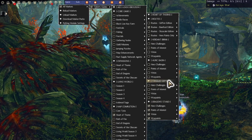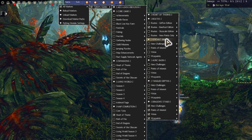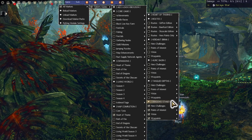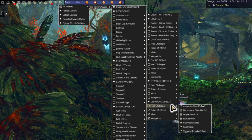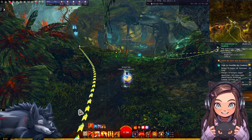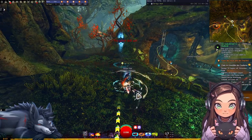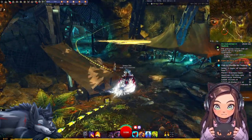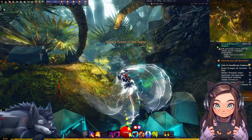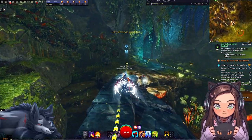Wir haben jetzt hier unten die Verschlungenen Tiefen, das ist wahrscheinlich Taria, und das müsste die Grasgrüne Schwelle sein. Genau, es sind vier Karten. Du hast die Möglichkeiten, wie du unterwegs sein möchtest. Wir sind jetzt hier im Widerstand des Drachens, haben die Herausforderungen - also Heldenherausforderungen - die Sehenswürdigkeiten, die Panoramen und die Wegmarken. Wir machen es direkt mit der Himmelsschuppe, weil wir auch viel hoch und runter gehen müssen, und haben dann einfach alles Mögliche drin.